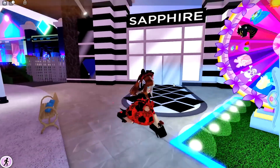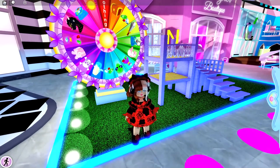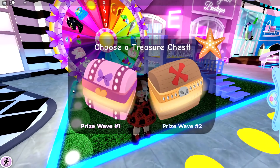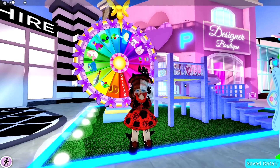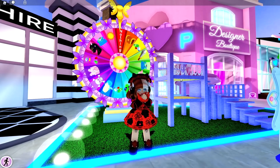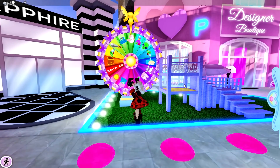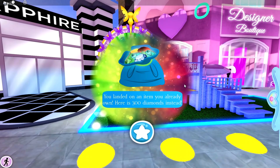Today I'm going to spin the wheel, and hopefully I'll get a good item. I'm gonna pick prize wave 2. Let's see what I get. Hopefully I won't get an item which I have already gotten, because then I'll get 300 diamonds instead. I landed on a unicorn! And I got 300 diamonds instead.